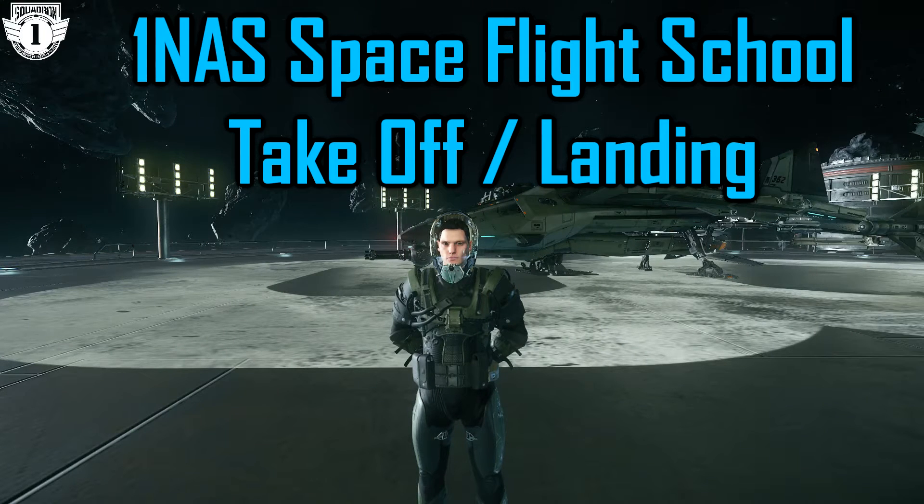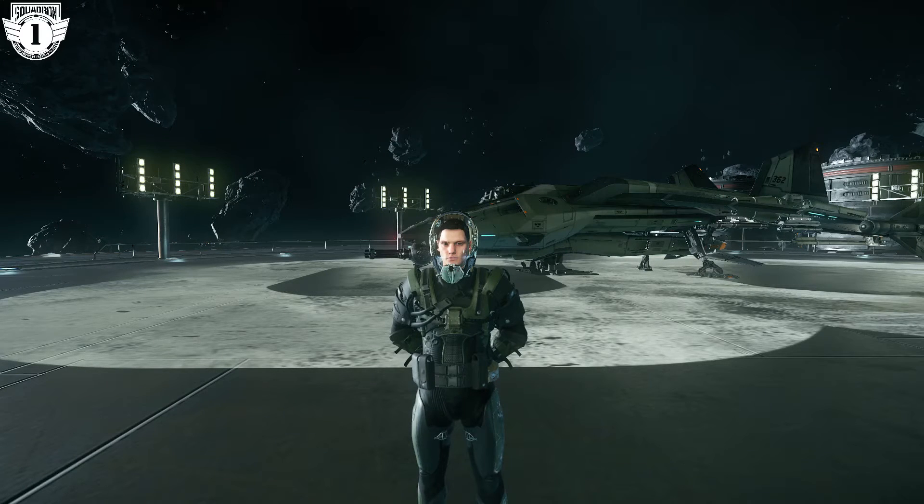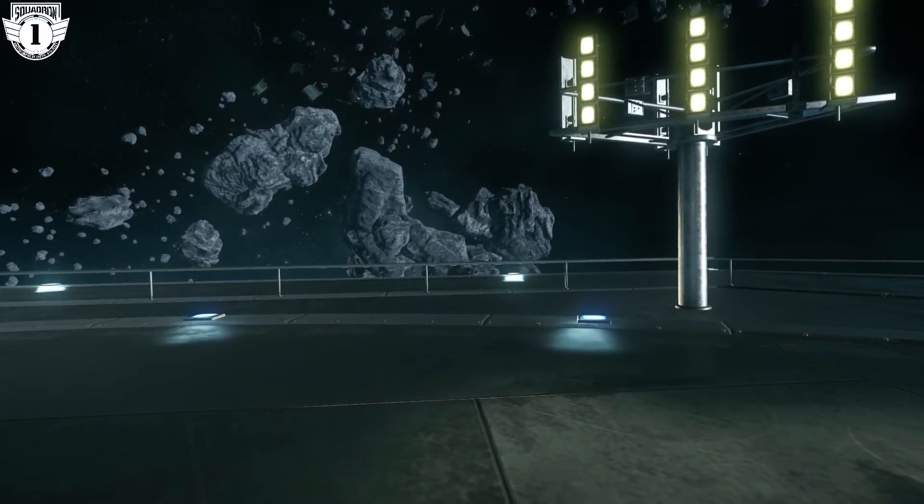Listen up, recruits. This is Lieutenant Commander Mr. Everything, and I am here to guide you through our 1st Naval Aerospace Squadron basic flight training. In this training session today, we're going to be talking about takeoffs and landings — it's very important that you can take off and safely return and land your expensive aerospace fighter. We're going to be using the Gladius today, so enter into my virtual helmet and let's move over to the Gladius.